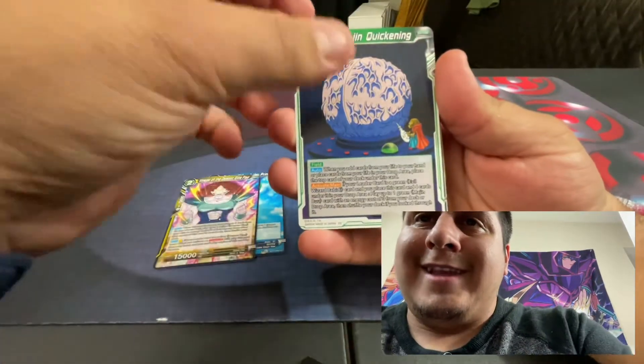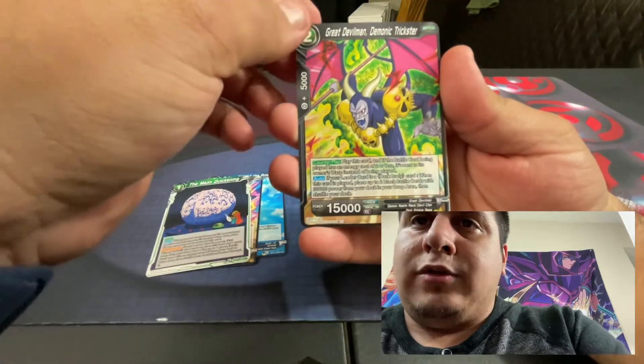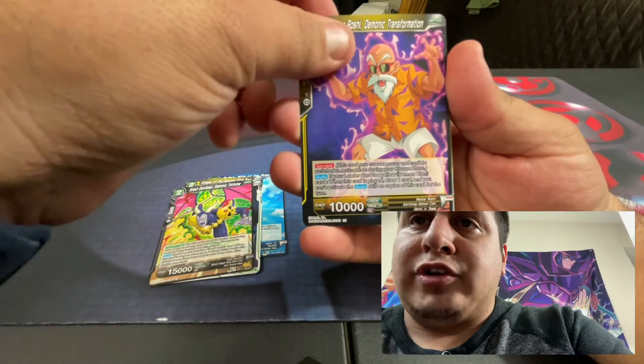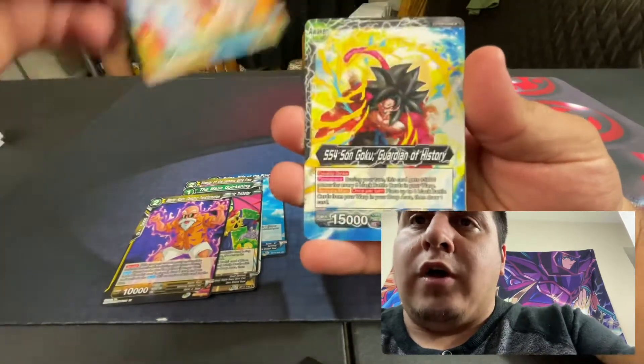Vinegar, the Majin Quickening. Great Devilman, the Demonic Trickster. Master Roshi, Demonic Transformation. We got a Son Gohan Super Saiyan 4.